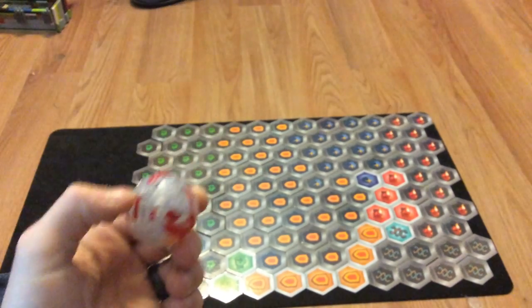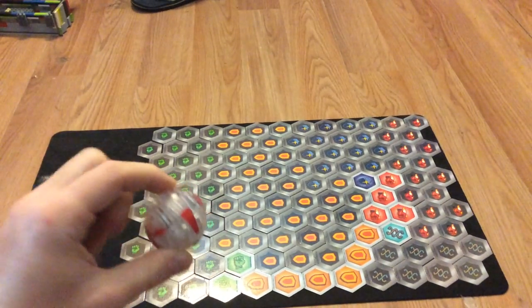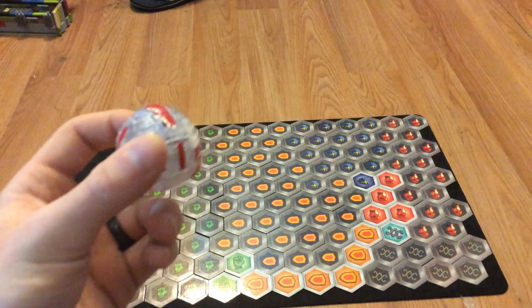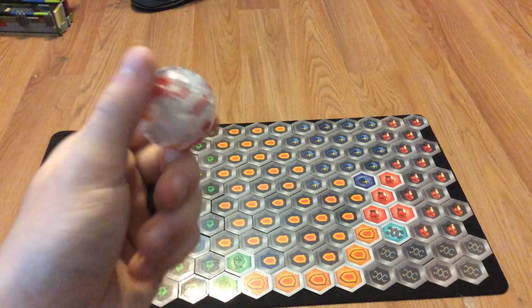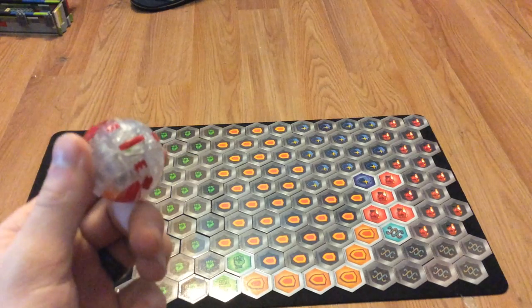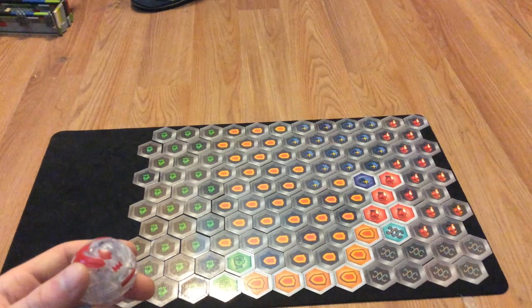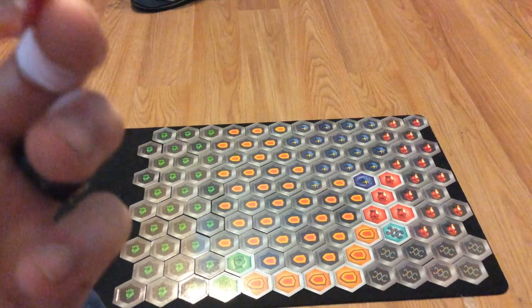Let's do Diamond Dragonoid Core from Battle Planet. I only found this when they re-released Waves 1 and 2. I'm only missing two core Dragonoids from Battle Planet; I have not picked up any Dragonoid Cores from Armored Alliance. I love the look of this thing in its small form — it is smoother than the others. Let's get to rolling — Diamond Dragonoid Core, one of my favorite Bakugan.